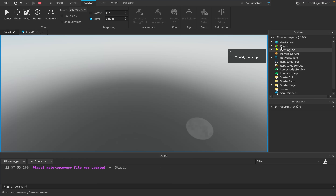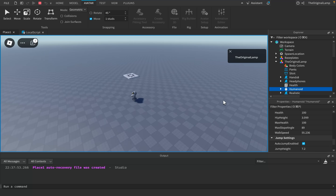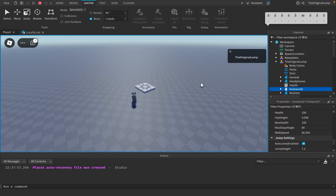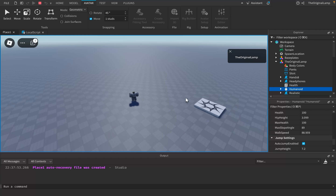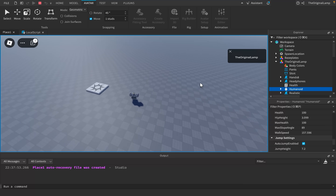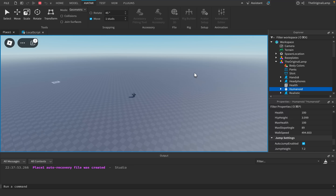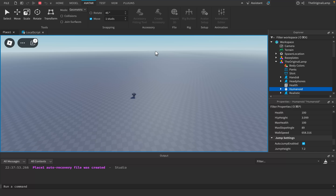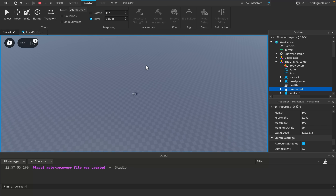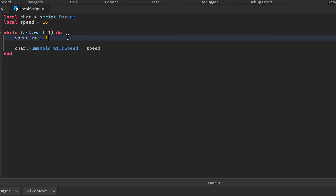If I play the game now and check my character's humanoid, I can see the speed: 31, 34, 37 — it's going to keep exponentially increasing. Right now I'm fairly fast but it's nothing too special. 118, 130 — it is increasing exponentially. I don't really see anything breaking yet. Obviously we're moving incredibly fast, and we quickly reach the border. I am moving incredibly fast, and then I just fell off the map.